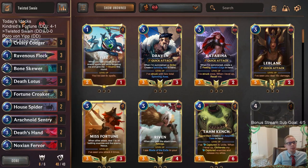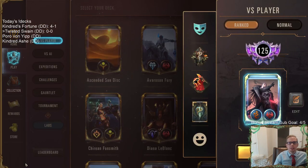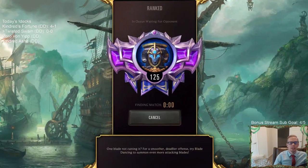This is another viewer-submitted donation deck, just like the Kindred Fortune and all four decks today. We're back in ranked having some fun now - it's after the tournament. We're going to have a new format in about ten days, but before that we're gonna play some pretty sweet-looking new decks. So here we've got Twisted Swain, which isn't really a new deck but we haven't played it in a long time.